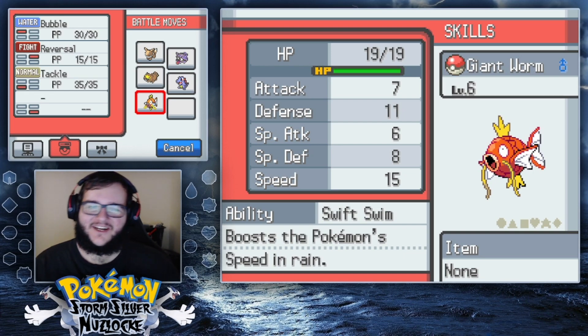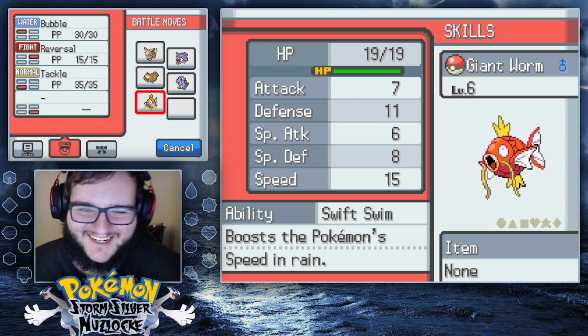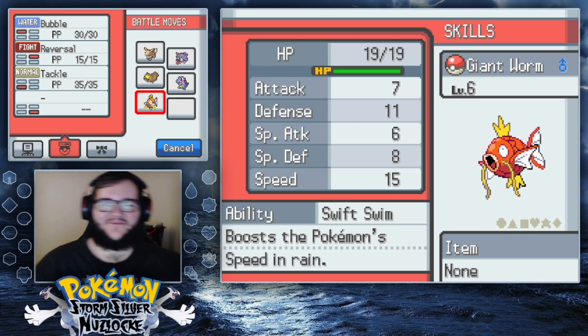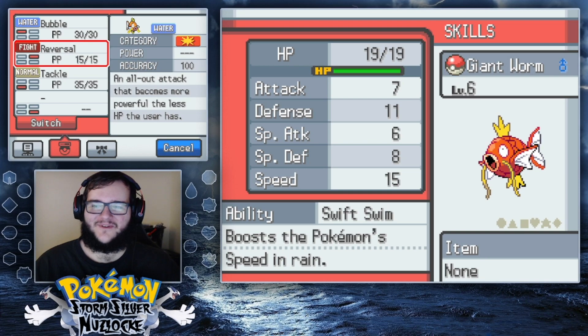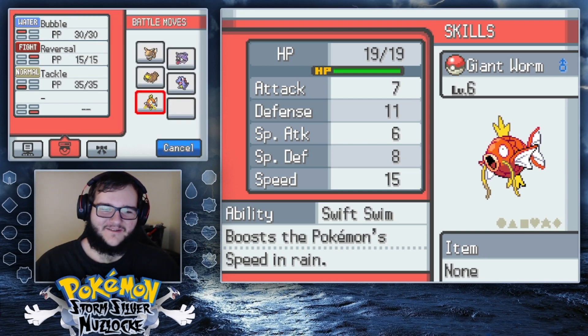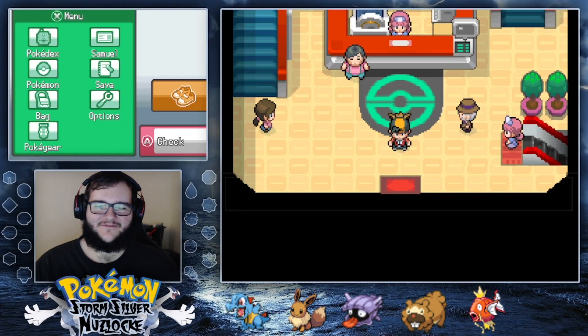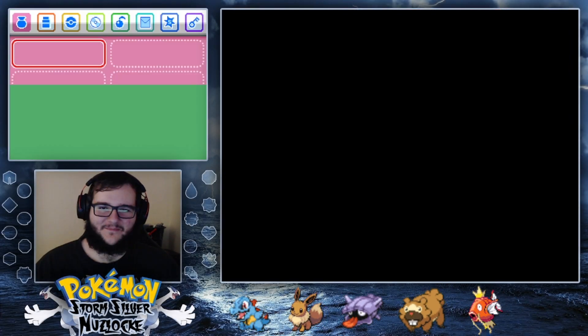I don't know if I'm going to keep Giant Worm the Magikarp on the team. We have so many water types as it is. Giant Worm has Bubble, Reversal, and Tackle, with Swift Swim — which is pretty sweet — but we don't have anything to bring up rain. I'll keep Giant Worm in the party in case I need some fodder.